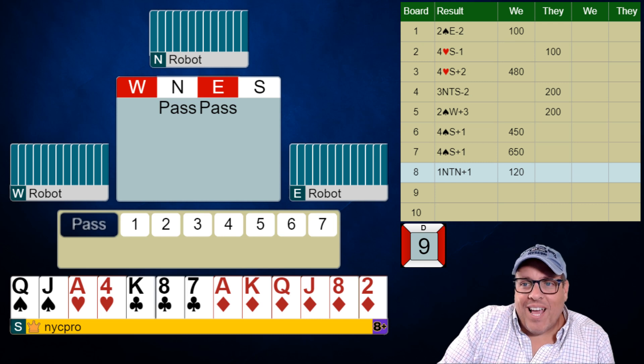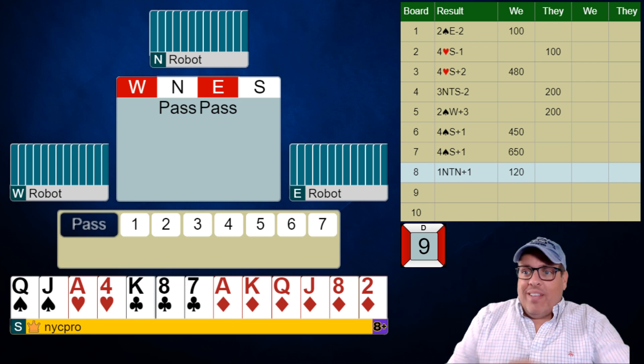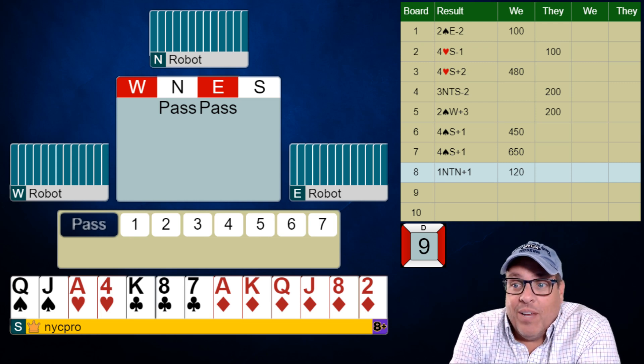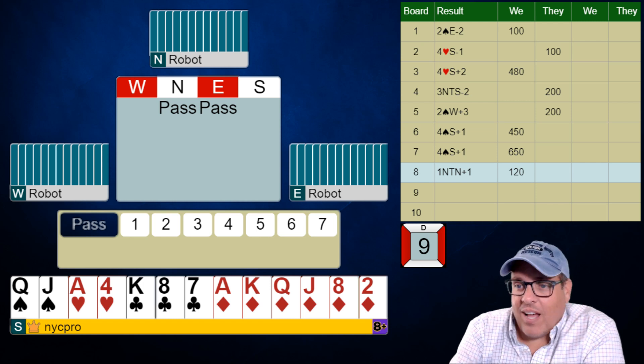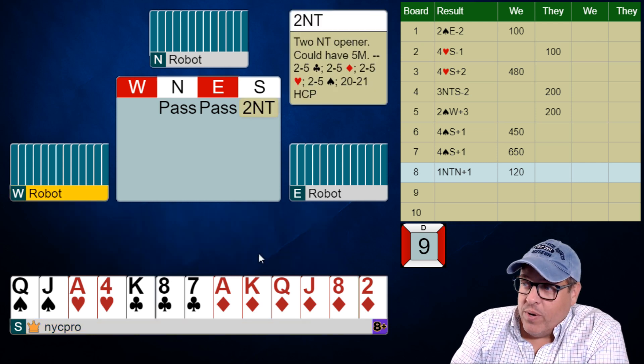We are back for the finale of Challenge 40 with the robots. We're playing a best hand match point challenge and we are on the last two boards. Look at this hand. Wow — a solid 20-count with a solid six-card diamond suit. I'm going to open 2 diamonds.